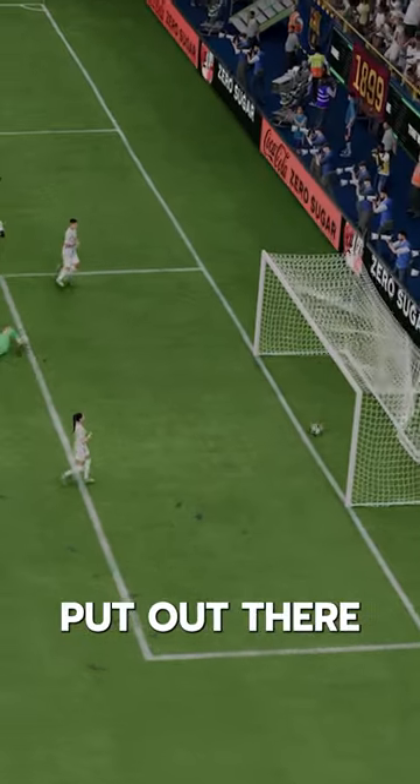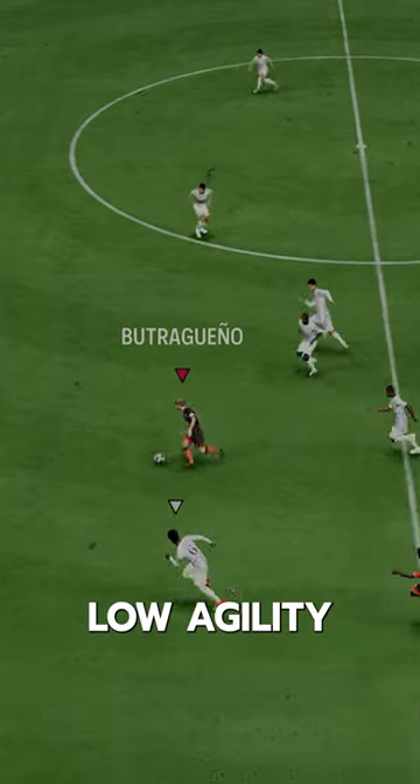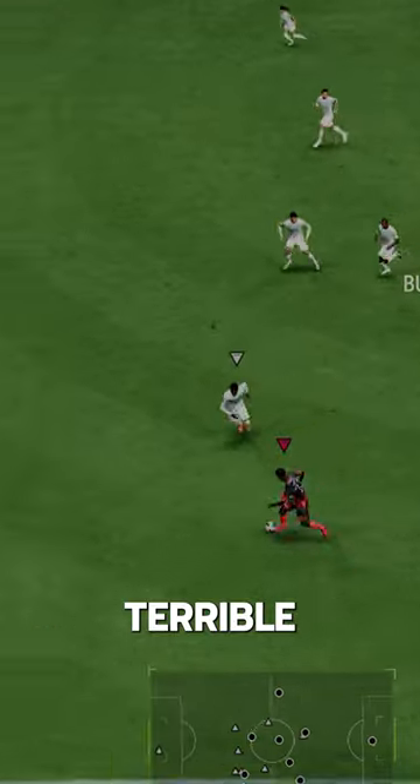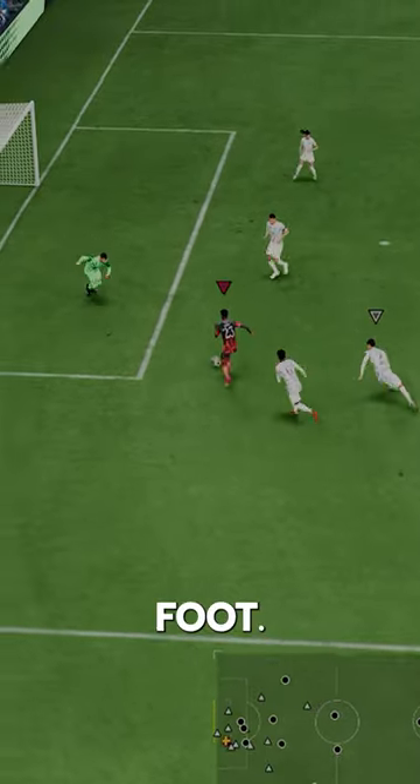This is one EA put out there just to put out some sort of content. I guess they could have built this card much better than this. He's got low agility and balance, terrible curve, 81 composure — so his ability is inconsistent — and a three-star weak foot.